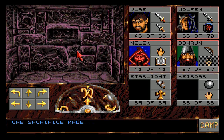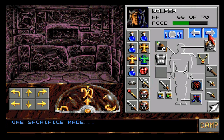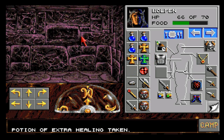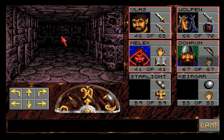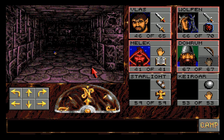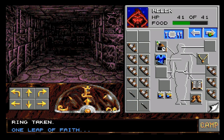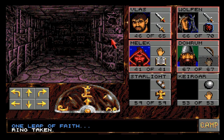One sacrifice made - you mean like putting something we don't need in here, like these endless healing potions? Yeah, I can dig that. This leads to a pit ring - one leap of faith. I don't like the idea of that, but this is probably a feather fall ring so Starlight can wear it.